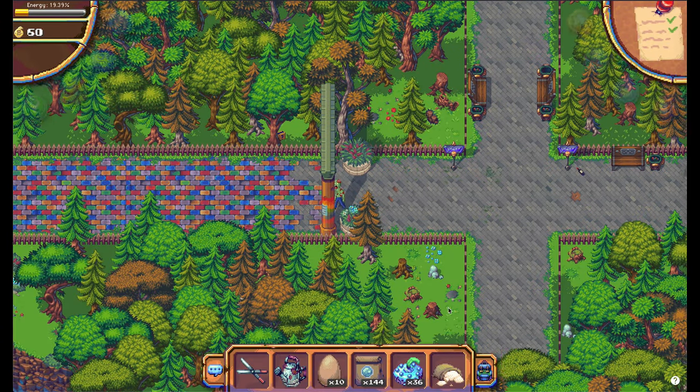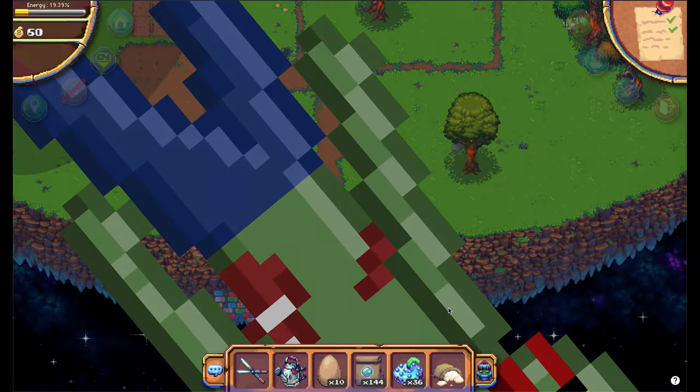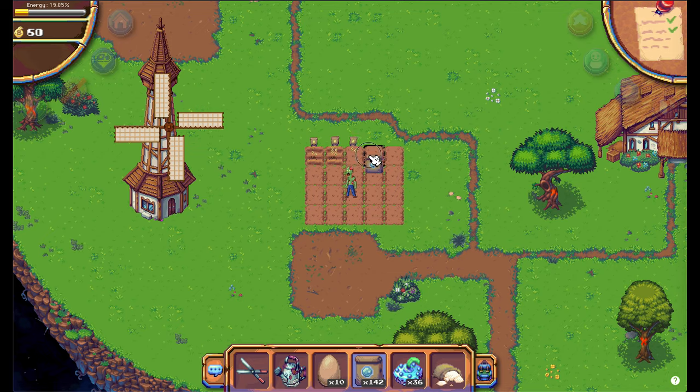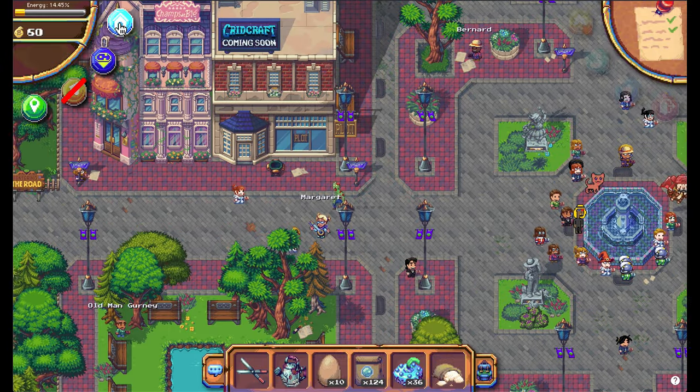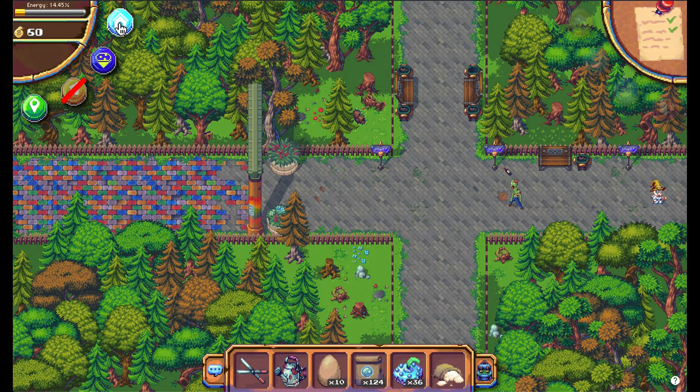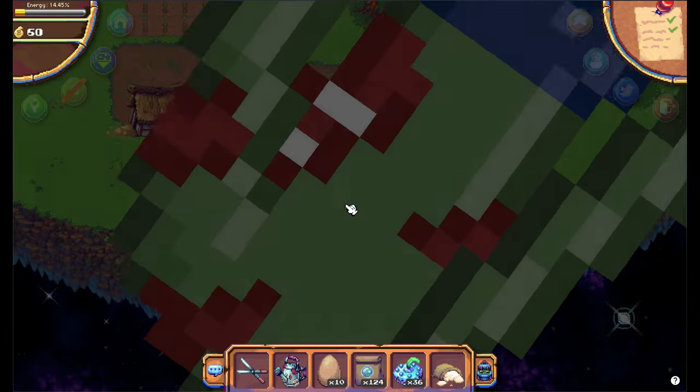If you walk over the rainbow road to go to a farm, you will be teleported to a random farm. When you plant your crops here and after you leave this farm, there is almost no possibility to go back to this same farm. The next time you walk over the rainbow road, you will be teleported to a different farm.